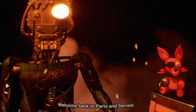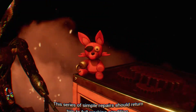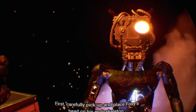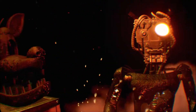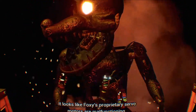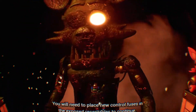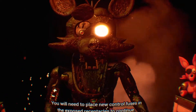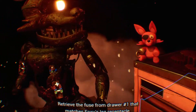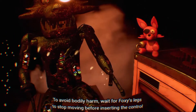Welcome back to Parts and Services. Foxy has been out of commission for quite some time. This series of simple repairs should return him to full working condition. First, carefully pick up and place Foxy's head on his endoskeleton. It looks like Foxy's proprietary servo motors are malfunctioning. You will need to place new control fuses in the exposed receptacles to continue. Retrieve the fuse from drawer number one that matches Foxy's leg receptacle.